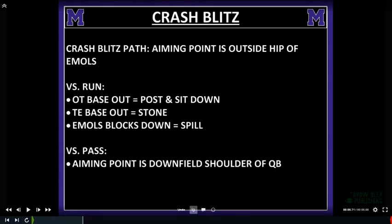The crash blitzer's aiming point is the outside hip of the end man on the line of scrimmage. Versus run — offensive tackle base out, he posts and sits down; tight end base out, he 'stones' him, meaning he goes inside. He is spilling the ball because he has a contained blitzer coming from outside. His aiming point versus pass is the front shoulder of the quarterback — he is not the contained guy.